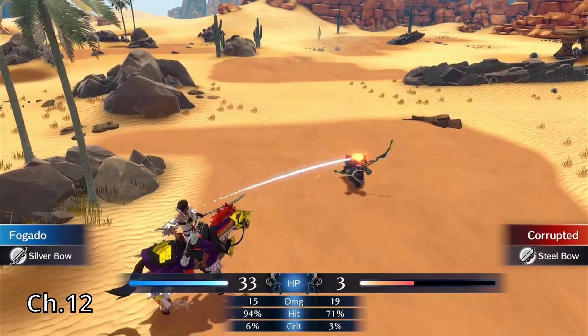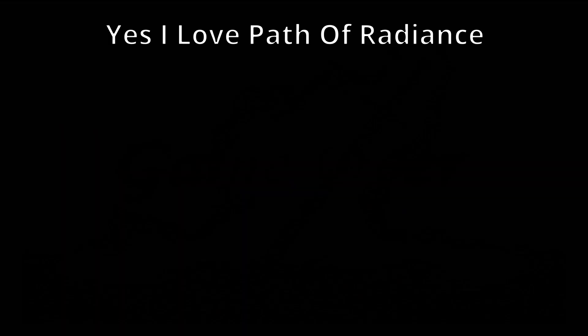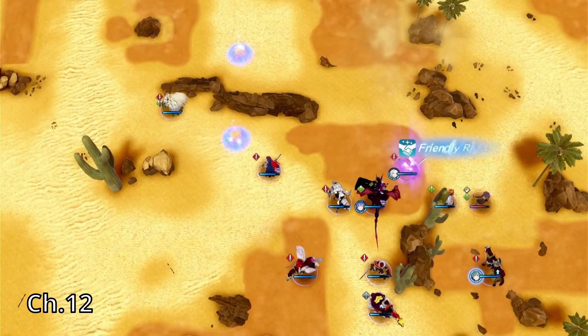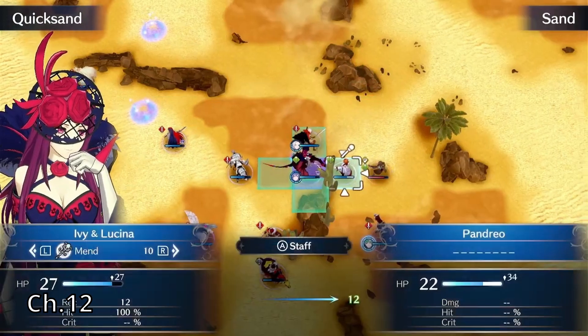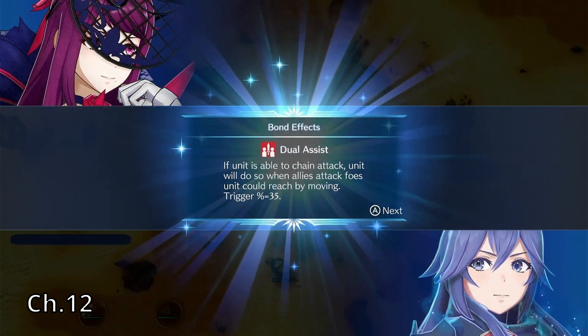Here I made the biggest mistake of my run: I used a bow without realizing it. I didn't even notice it until a few videos later. I could have rewound and tried something else, but I literally did not notice that I did it at the time. Then I spent a good portion of time raising Ivy's bond support with Lucina, trying to get to that sword-ranked skill so that she can become a Gryphon Knight.